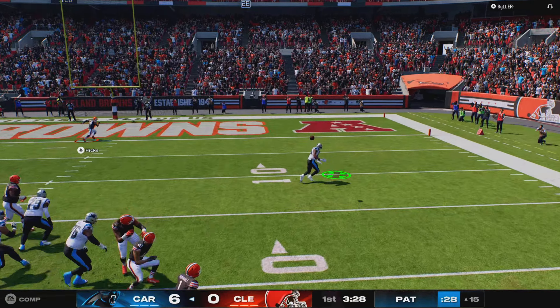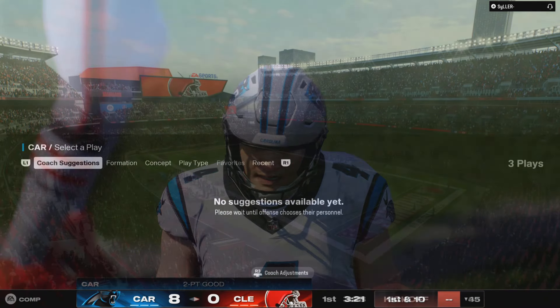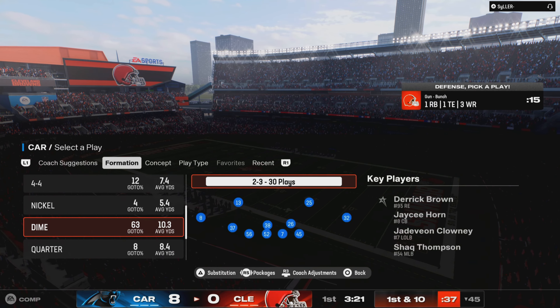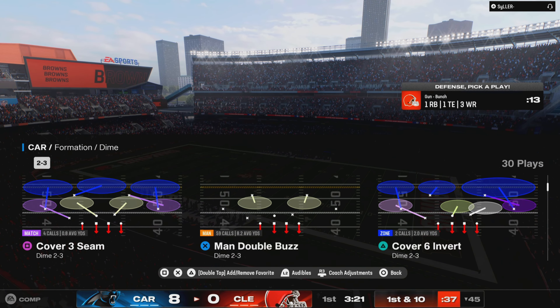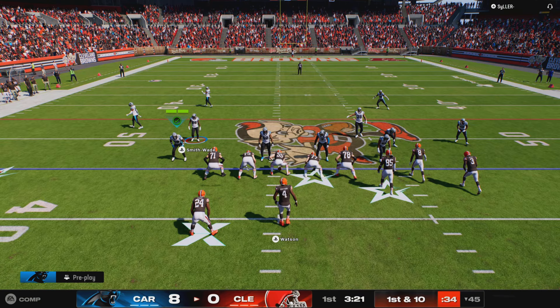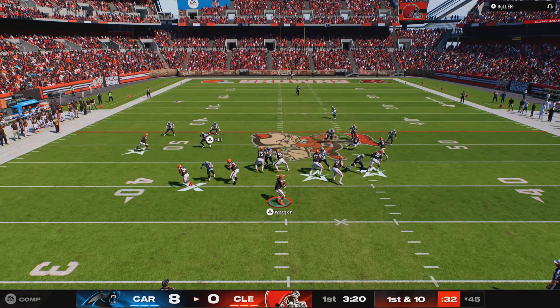They flip it to the kicker — he looks like he's going to throw it, it's caught inside the 10, and he gets it. A solid return to the 45. Well, you gave up the first touchdown of the game, but how about the response? Big time return. Now it's their chance to try and put points on the board. Watson and the Browns now with a first and 10 at the 45.